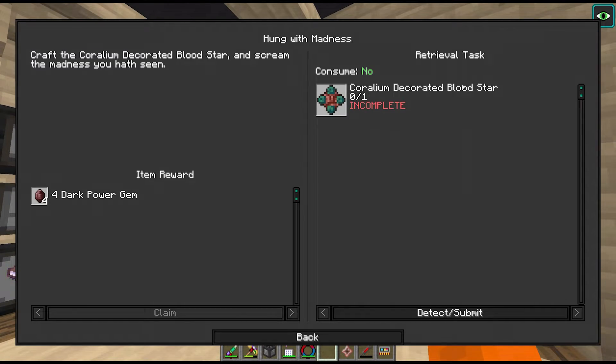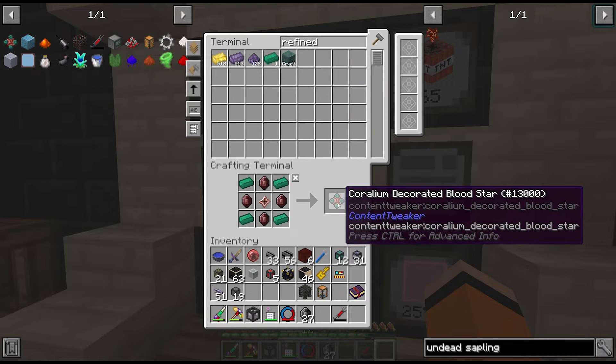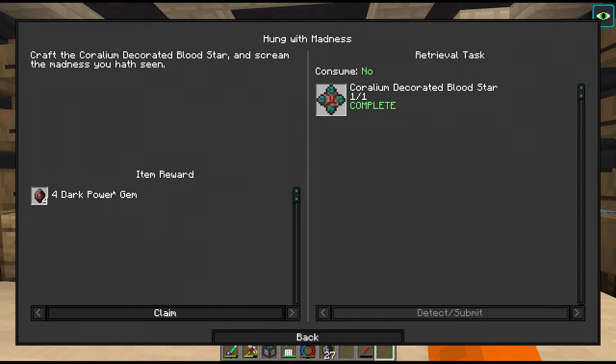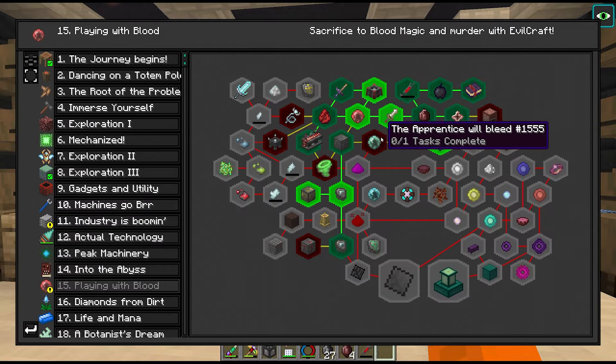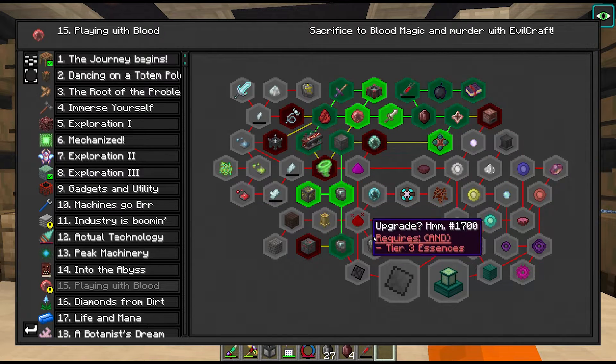That lets us craft the blood star which is how we create our apprentice blood orb. We'll do that to get our quest reward, which gives us another four dark power gems. But instead of getting the apprentice blood orb right now I think we'll continue down the Evilcraft route and try to get the incense altar.